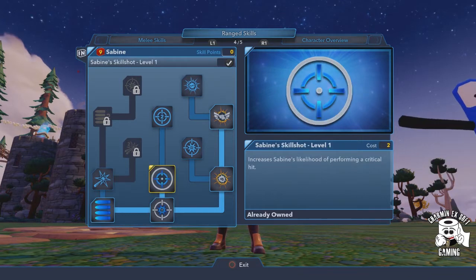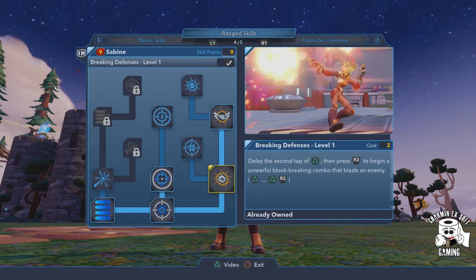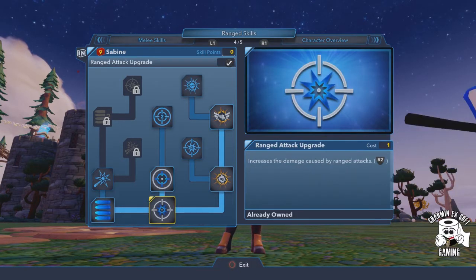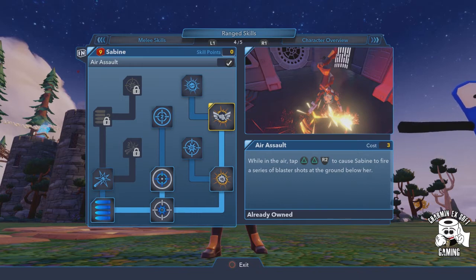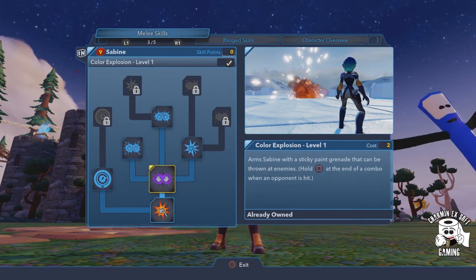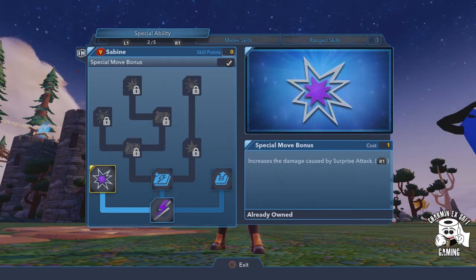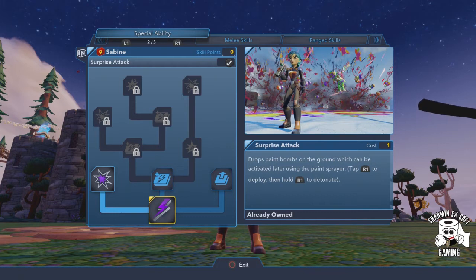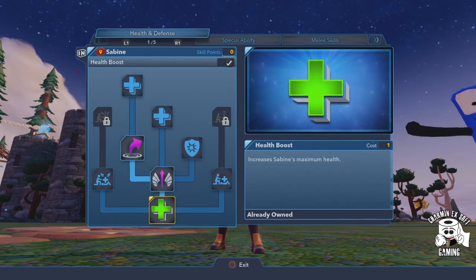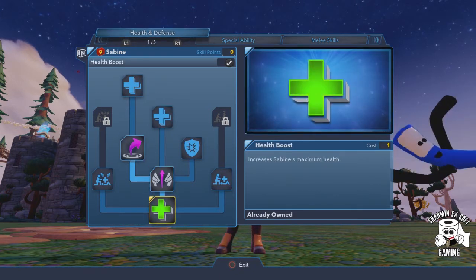She goes through and has all these different abilities, like your ranged attack. She has likelihood of forming more criticals if you put points there. She's got defense breakers. She basically has a lot of different things — you can shoot faster, you can get more ammunition, you've got your air assault, and then there's a color explosion, which basically puts a sticky paint grenade on them, which is basically your finisher when it comes to melee combat. There's also increased special move bonuses for the surprise attack, which is pretty cool — it's like laying down a couple of mines on the ground, and then you can go ahead and detonate them. And then we have your usual mid-air recoveries, athletic jumps, and basically your health bonuses.